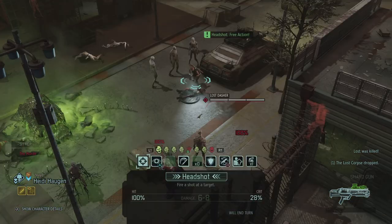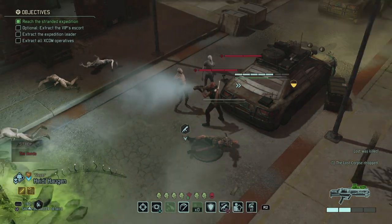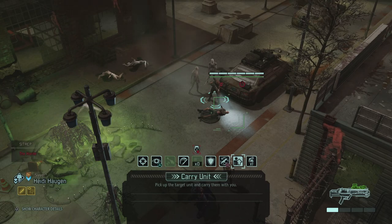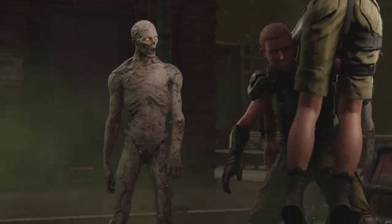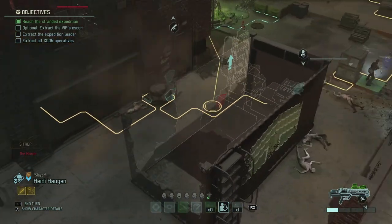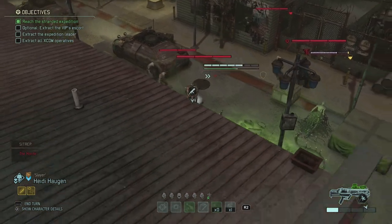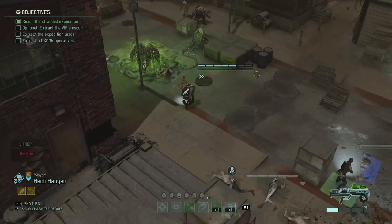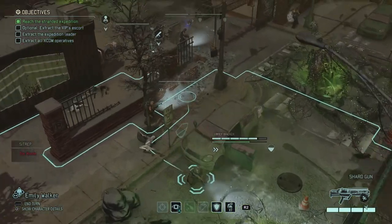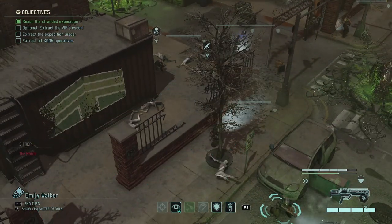I pick up the escort — full speed so that's great. There's one more in the warehouse and I put her in full cover. Slowly moving away from all the troubles over there. Heidi takes a hit but I'm hoping I can keep her alive. Next up is Emily — she can't fire at anything, blocked for everything even those lost in the back, so I'll put her on overwatch in a minute.